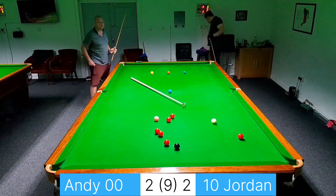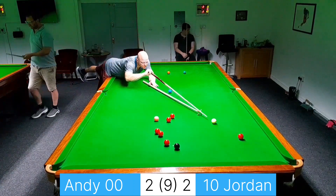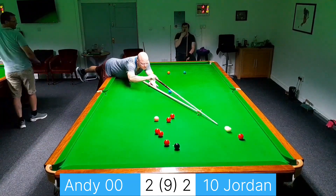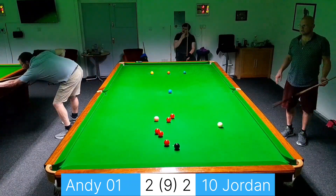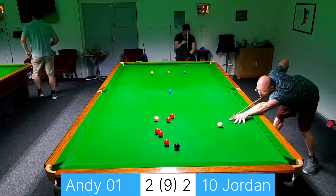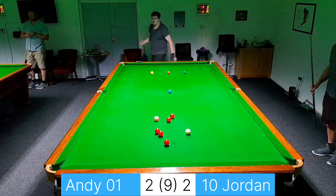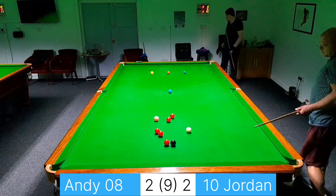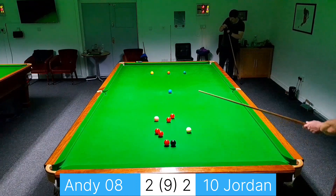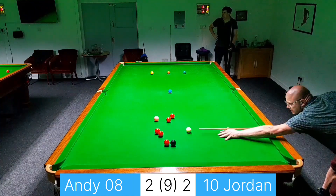Three reds to the left of the black — no point in taking any of those because they take me away from the black and away from the other colours. This red, however, although I'm using the rest, is keeping me on the black. Disappeared that one a bit too quick I think. Stunned it in or screwed back a little bit to make sure I had the high black. I was hoping to get a little bit of a cannon on the red that's next to the black spot, because it now means I can't pot that black.